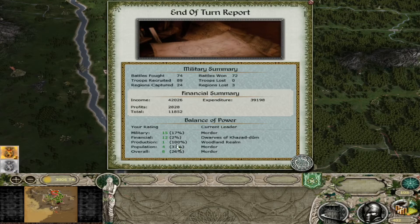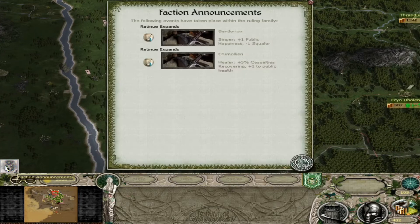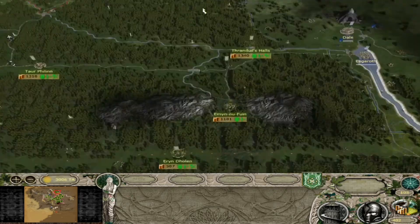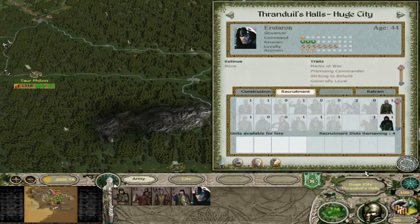End of turn report - we are number one still in terms of production. Financially, we're not very good. Militarily, we're also in the pits. But population-wise we're doing alright - that just means we've got a lot of large or huge cities. Hopefully we can retrain them.